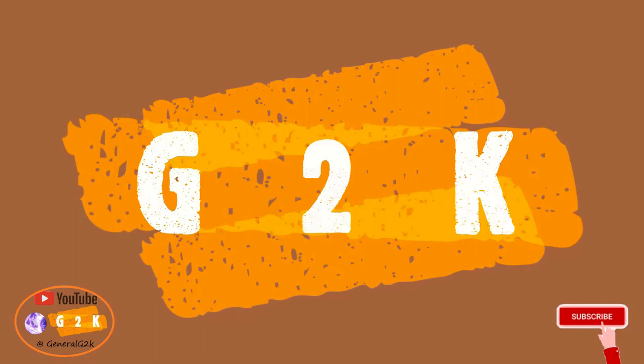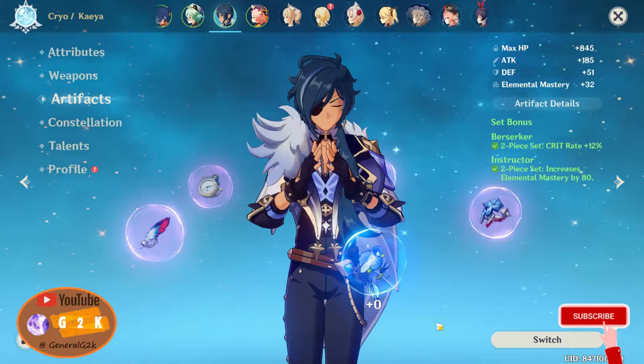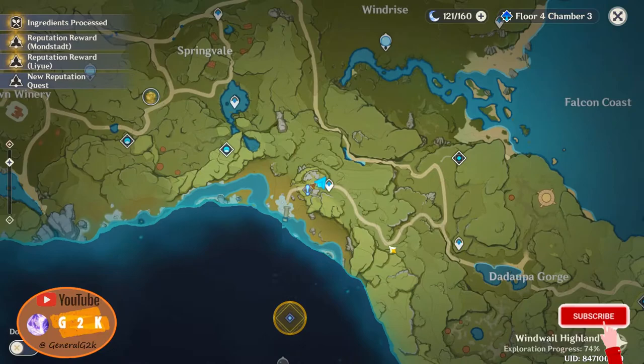Enjoy! Like, Comment, Subscribe. Alright guys, welcome back to another episode of Back to Square One. So today in this episode we'll be covering exploring Dragon Spine — you'll actually be unlocking the entire Dragon Spine, especially doing the story and whatsoever.